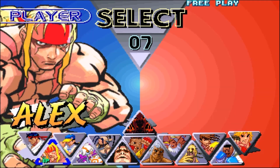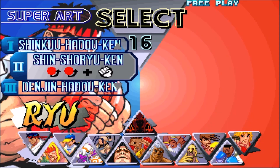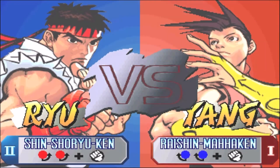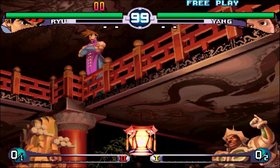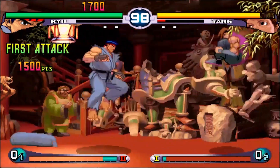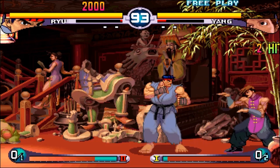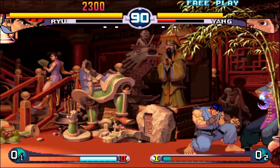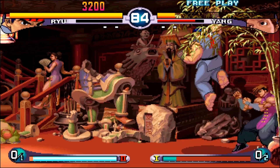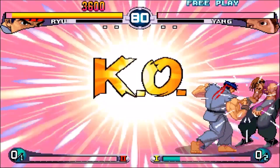Hugo is actually one of the enemies in Final Fight, so again they bring a character from Final Fight into Street Fighter. Hugo wasn't a boss — he was more of a recurring enemy you'd face along the way, pretty much alongside Poison. More on Poison later.